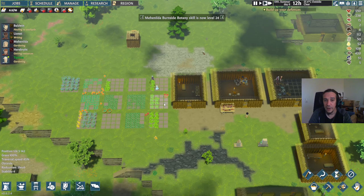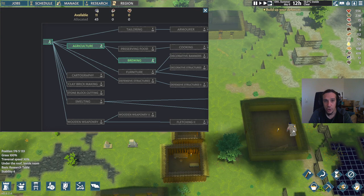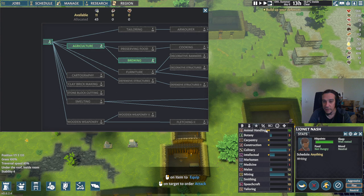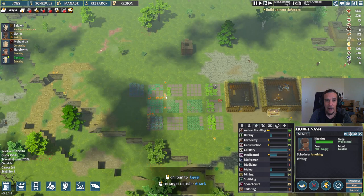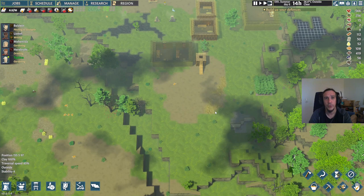While our good mate is doing the research, we're finally in a constant production loop. Linet is constantly researching — his work speed is still pretty crappy, but he'll be getting there. So now we've got to think about our placement of defenses, and that's really by far the most complicated part of building a defensive structure.